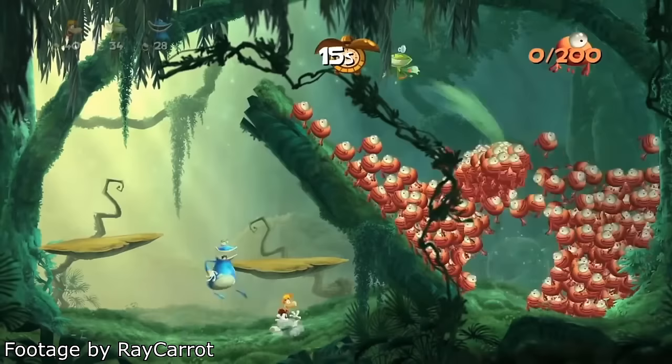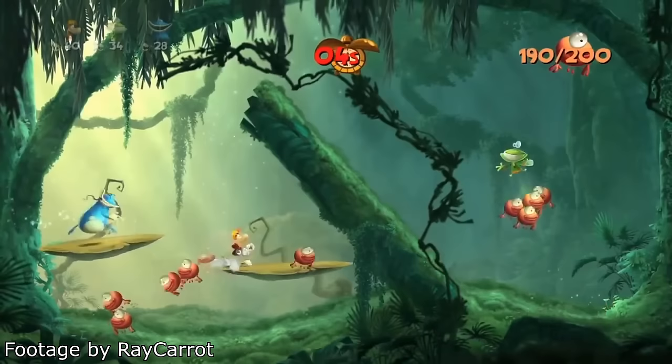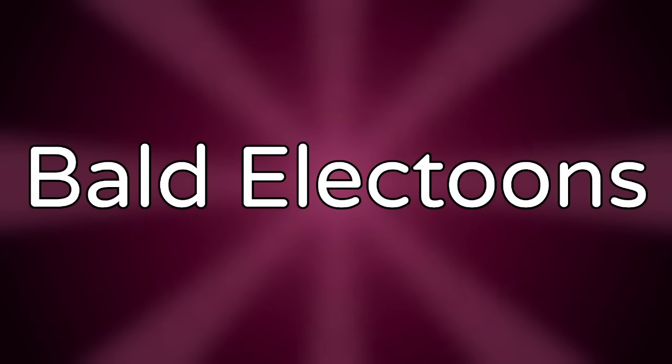Catch Them All is a scrapped minigame from Rayman Legends where the player would have used the Wii U gamepad touch screen to move orb characters from one basket to another. This minigame was actually shown off at E3 2012 but never made it into the final game. Unused maps of this mode can still be found in the PS Vita version.